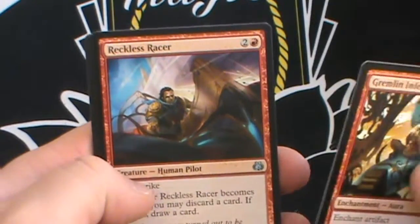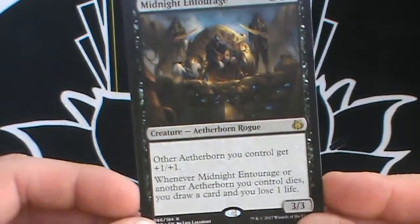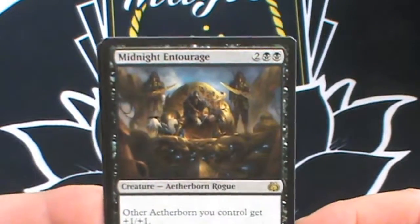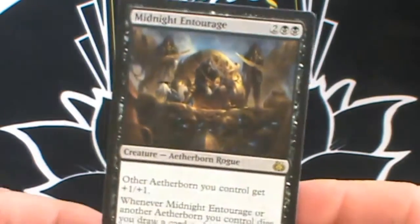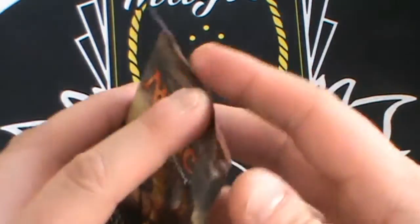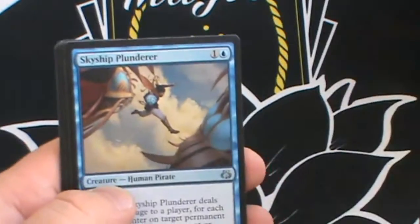We have another Gremlin Infestation, then Spire Patrol, Reckless Racer, and the rare is Midnight Entourage. It's two and two black, an Aetherborn Rogue — other Aetherborn you control get +1/+1 so it's a lord. Whenever it or another Aetherborn dies you draw a card and lose a life. It's good because it pumps all your Aetherborn, but bad because a board wipe will cost you a lot of life — you need life gain in the deck. It is a three three and if you have two out they pump each other to four fours, and you get card draw which isn't bad.